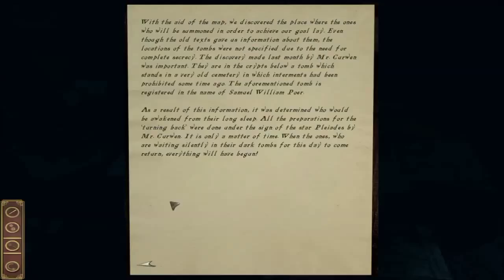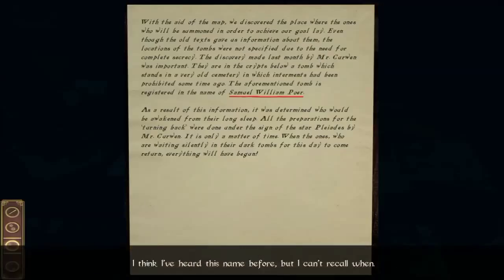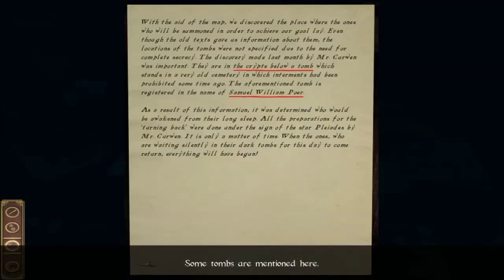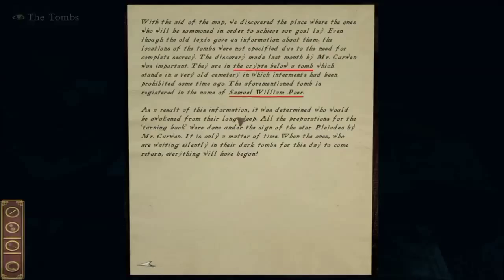When the ones who are waiting silently in their dark tombs for this day to come return, everything will have begun. That seems important. Samuel William Poore - I think I've heard this name before, but I can't recall when. I'd better remember this. It may be important in the future. Where did we come across that name? Maybe in one of the newspaper clippings? In Clark Field's house? And let's see if there's anything else. Some tombs are mentioned here. Are those people looking for a crypt? Well, it certainly sounds like it.